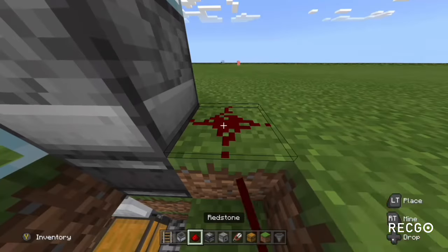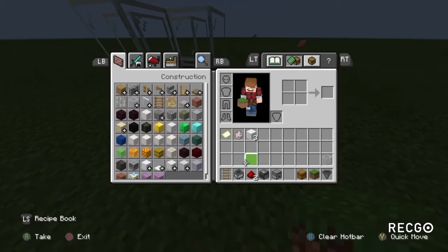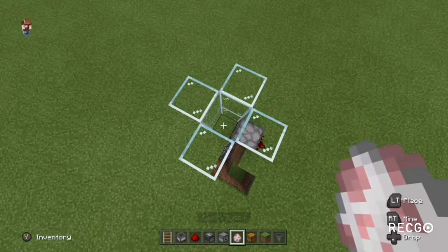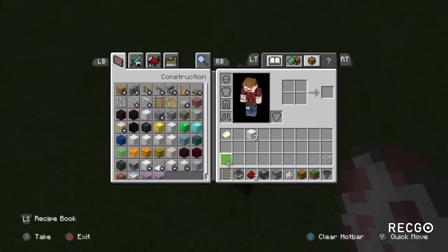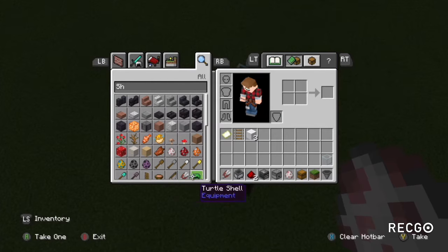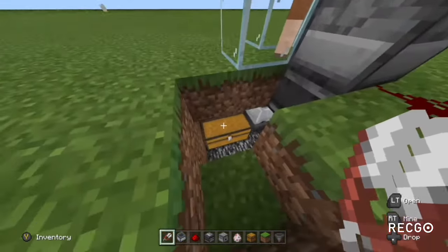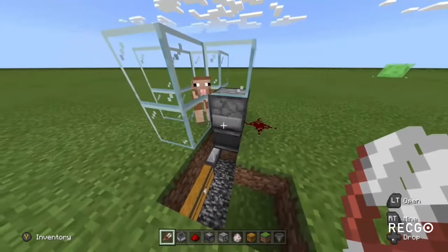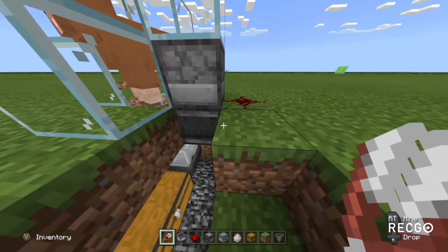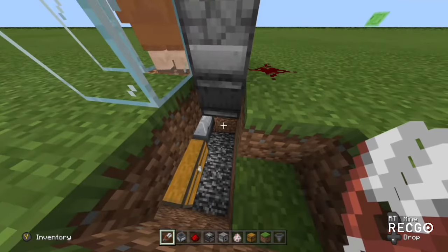And on this block place redstone, and then in the dispenser you're going to want to put your shears. Now after you have this built — the farm and the redstone down here — what you want to do is place your sheep in here. When the sheep is sheared, the wool will go down into the chest like this, and once it goes back to eat the grass, the observer should activate the dispenser.